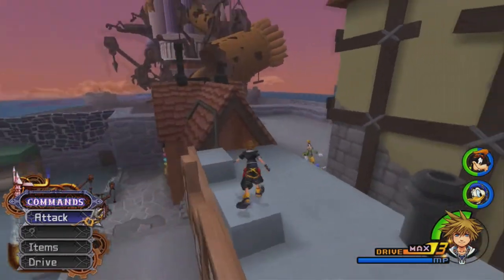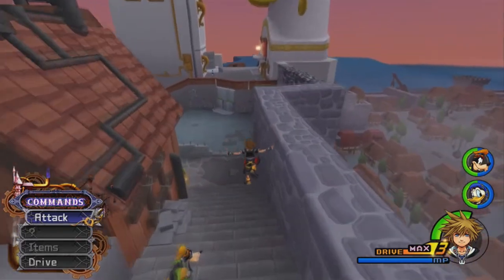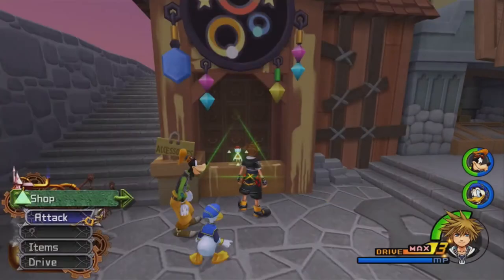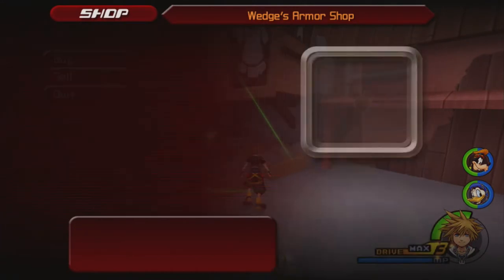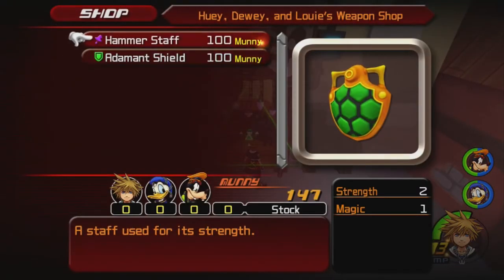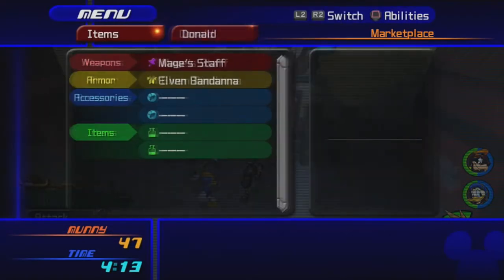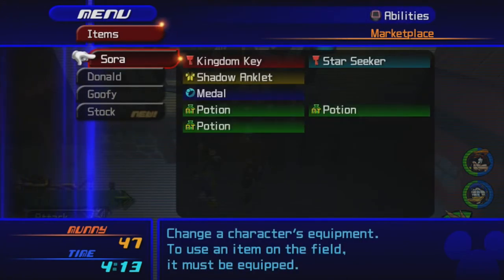There are these puzzle pieces lying around that we can pick up, although a lot of them we can't get just yet. This is the main town — we got the stores around here. We don't want the Ability Rain. We already have an Elven Bandana and a Shadow Anglet, we don't need anything else. Goofy can go without armor. I don't have the Hammer Staff yet, so we'll buy the Hammer Staff — gives him one extra strength. It's pretty standard.